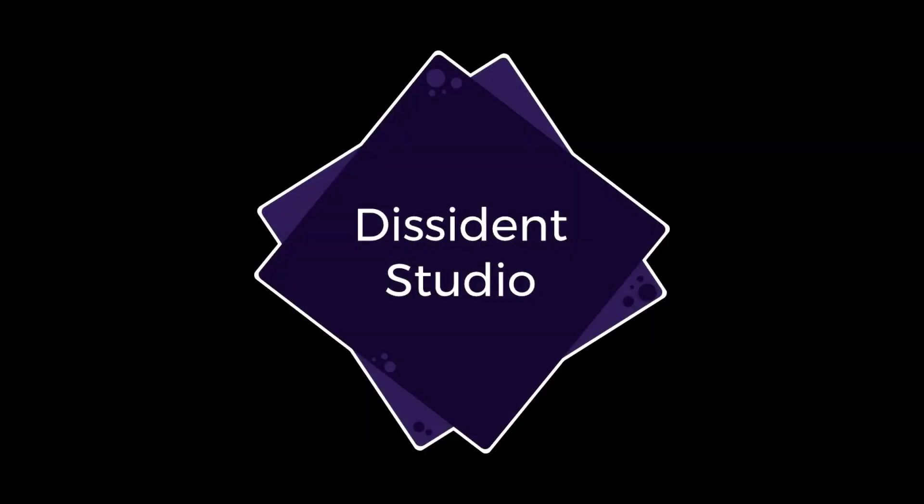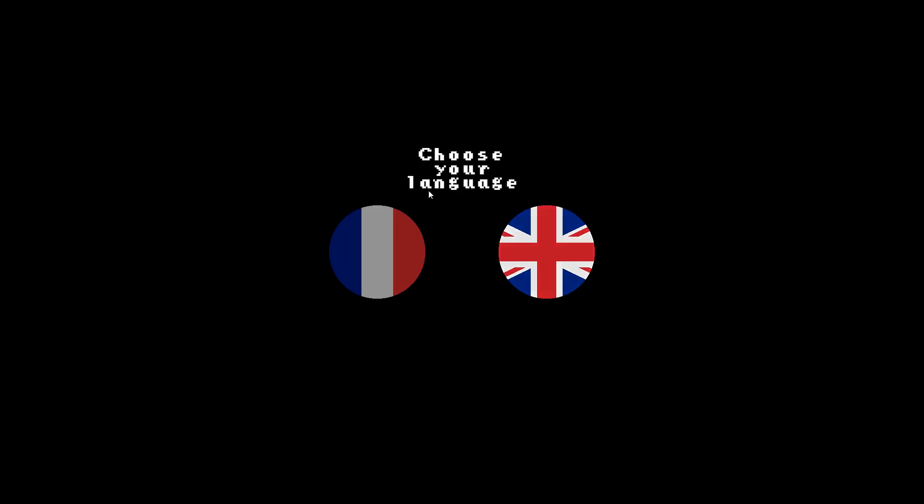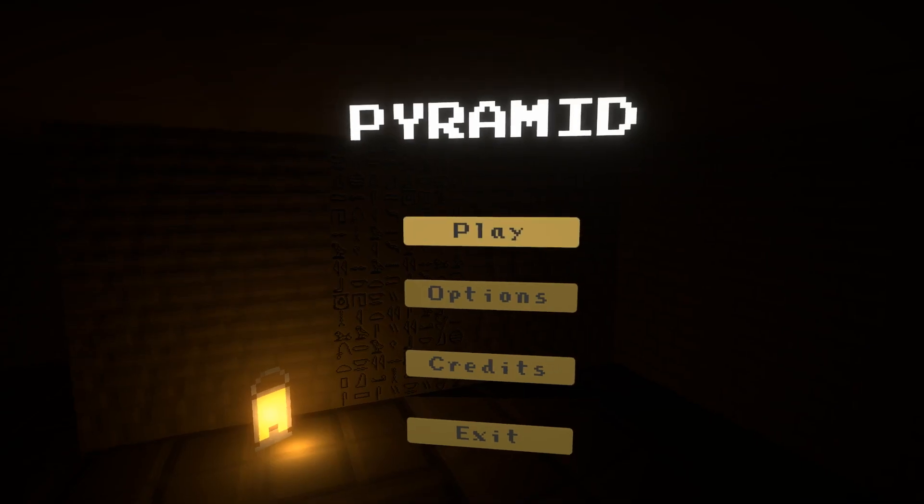Hey guys, Jimmy Vegas here and today we're playing an indie game in Unity called Pyramid. It's on itch.io — I'll leave a link in the description if you want to have a go yourself. First time on this, not sure what to expect. Looks pixel-y so we'll see. It says it's a small minimalist survival horror in pixel art taking place in an ancient Egyptian pyramid.